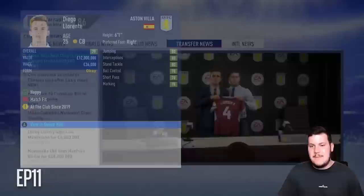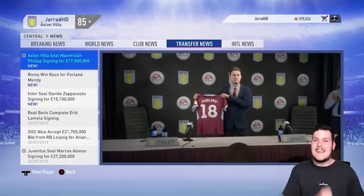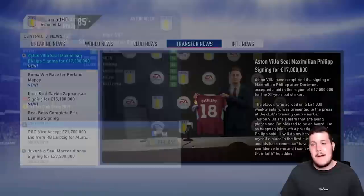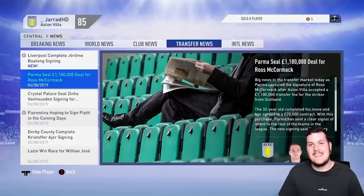Our first signing of the Premier League era: we have brought in Diego Llorente from Real Sociedad — the 79-rated centre-back joins us for £16.5 million. Almost the next day, Maximilian Philipp accepted the contract offer, very keen to come to Villa Park. Just like that we bring in a quality striker who I expect to help keep us up this season — it is Maximilian Philipp, welcome to Aston Villa.